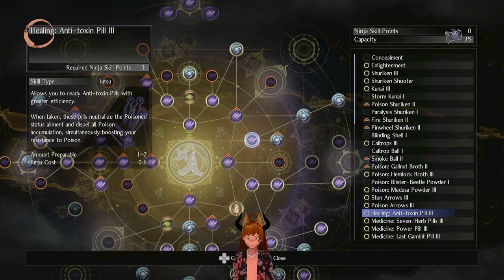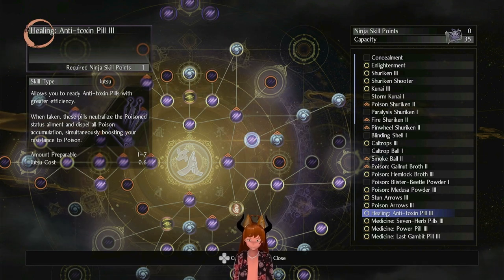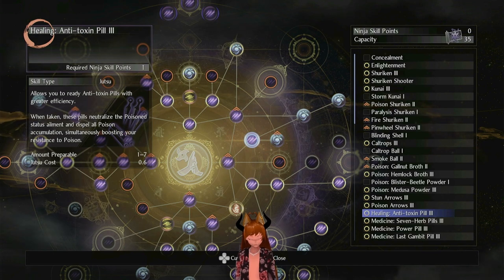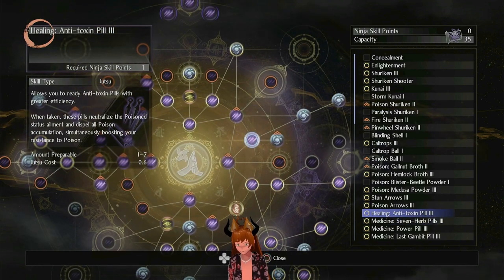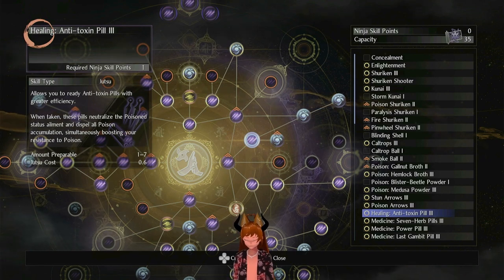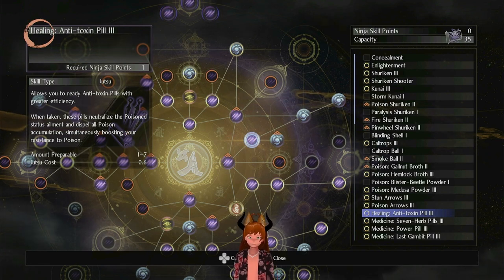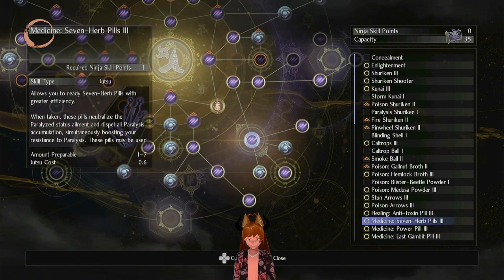The Healing Anti-Toxin Pill neutralizes the effects of poison status ailment and gives you a boost to your resistance. I maxed it out specifically for one boss fight near the beginning of the game — the snake god boss — but other than that it's pretty useless. If it also cured paralysis and shock I'd pick it up, but honestly it doesn't do much.